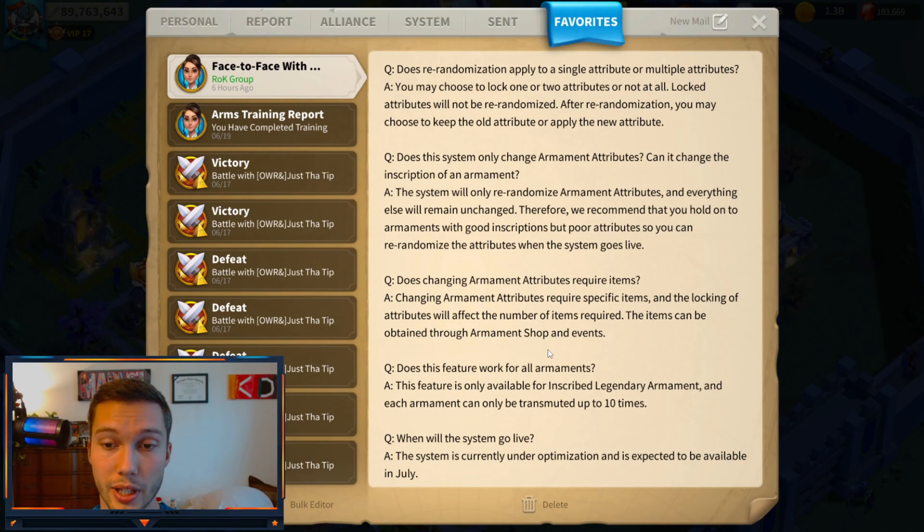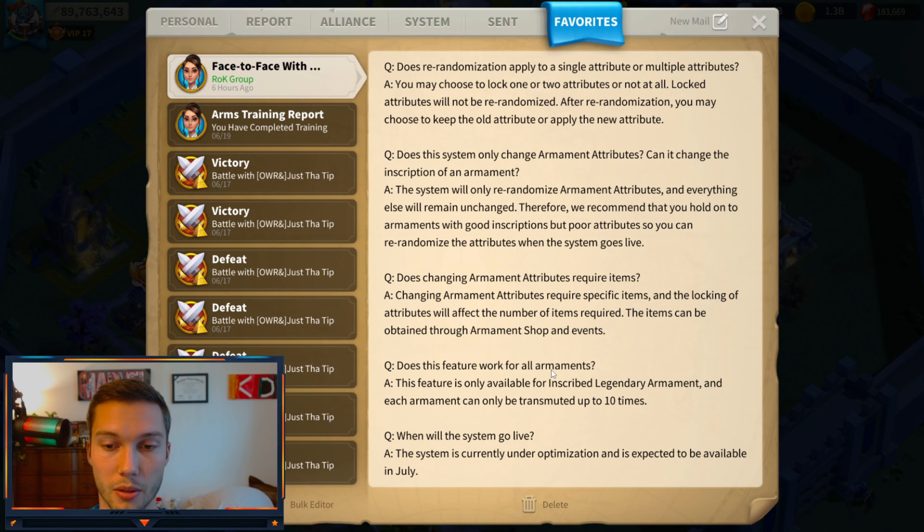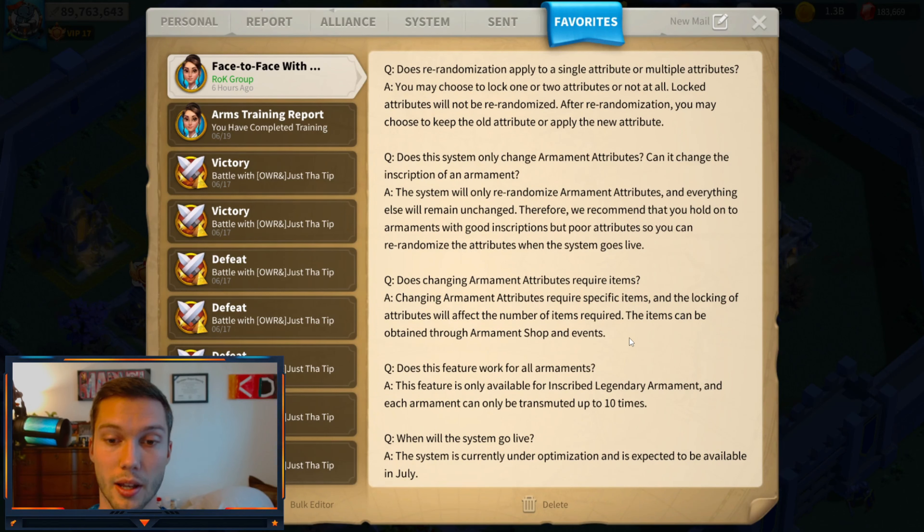Does changing armament attributes require items? Yes, of course. This whole system is built around obtaining currency to do things, and I'm sure there's going to be a bundle — maybe even a daily bundle. Changing armament attributes requires specific items, and locking attributes will affect the number of items required. Items can be obtained through armament shops and events. They mentioned the KVK shop and various events as sources. I hope it's really abundant because just because you re-roll an armament does not mean you're going to get a good one — most likely you won't, since it is still random.